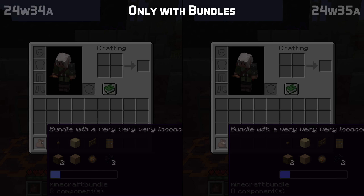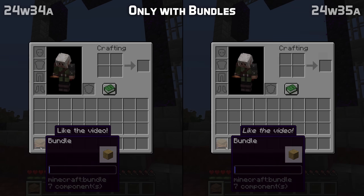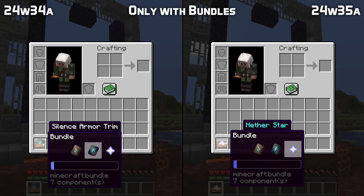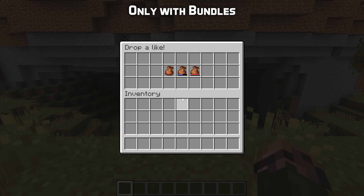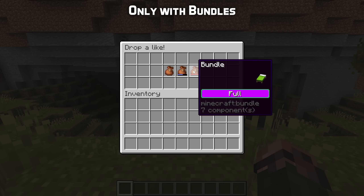Items now show the correct name style in a bundle, like showing their name in italics if they're renamed and showing the right rarity color. The bundle fullness bar and its fill color now have new separate textures that can be overridden in a resource pack.